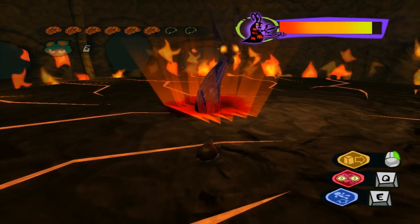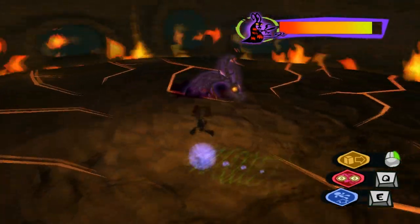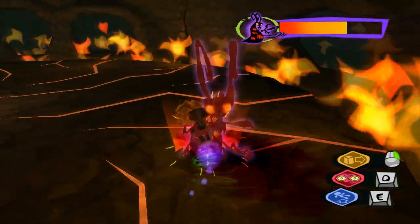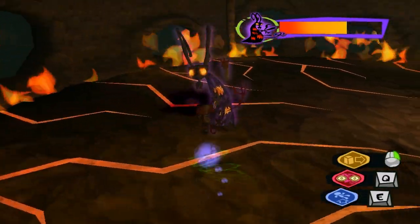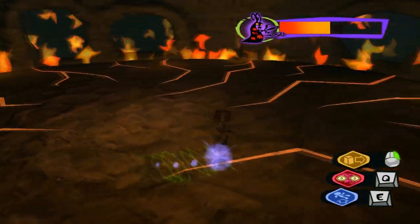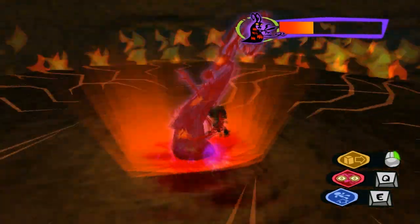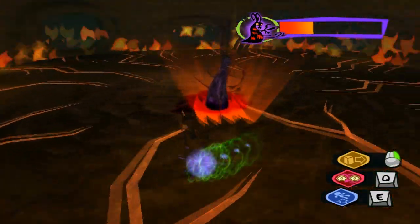I'm actually surprised we don't see more of these guys throughout the game. We saw them earlier in Mia Vodello's mind but we didn't fight them. I think we see them in one other person's mind. Oh, I forgot — we can actually run into them using the levitation ball because it's got spikes on it, so it can do damage. This actually makes fighting them a lot easier.